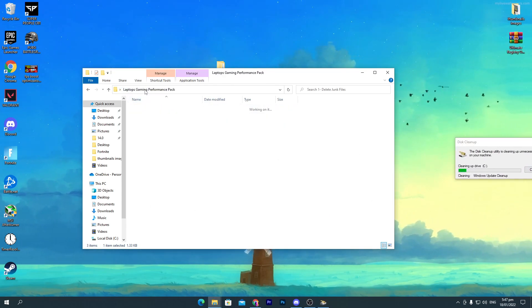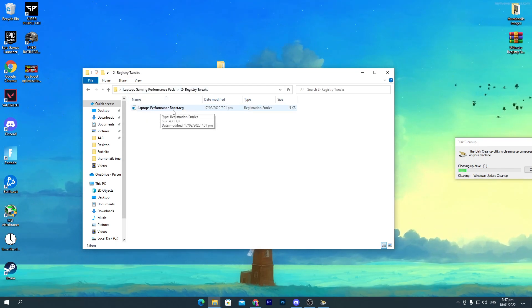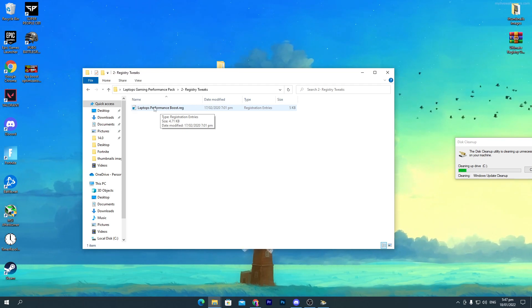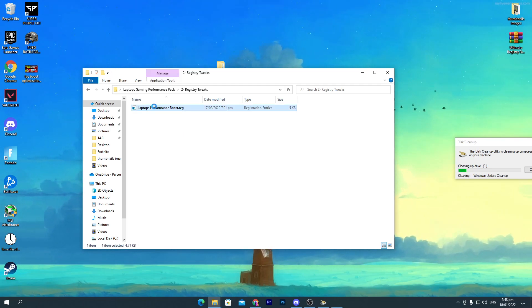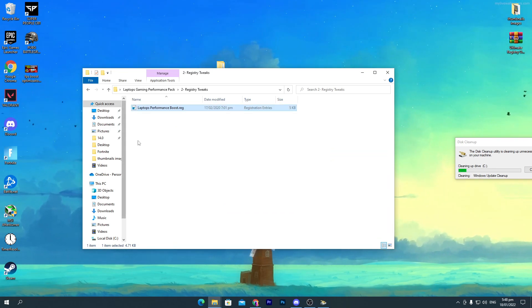Now go back to the main directory and open the 'Registry Tweaks' folder. Here you'll find the 'Laptop Performance Boost.reg' file — it works perfectly on PC as well. Double-click it, click Yes, click Yes again, and click OK to install this file.